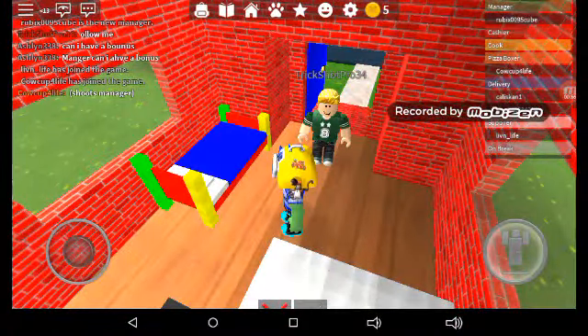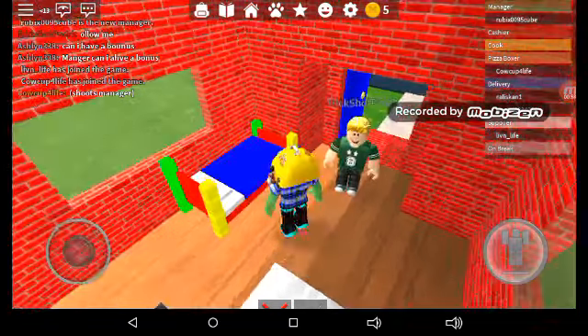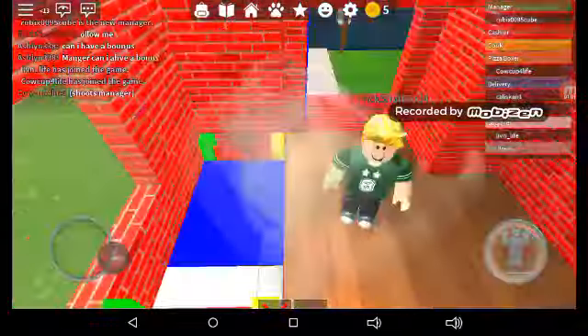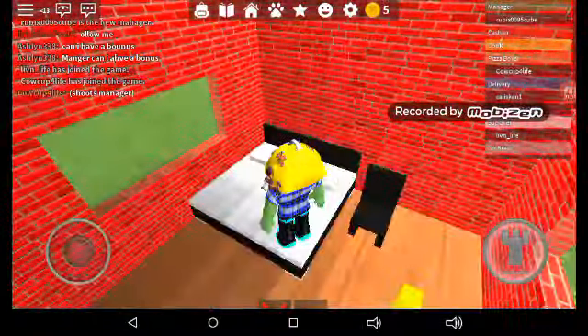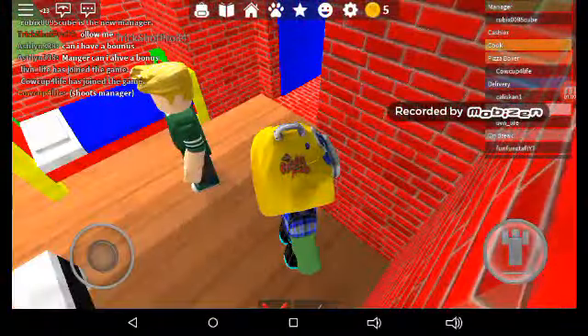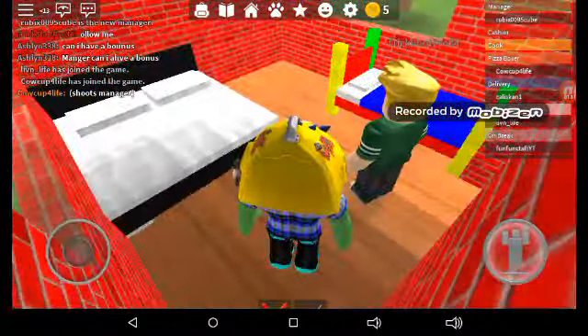So this is his house. He has that little toddler bed right here, and then he has a big master bed right here and a chair. So this is what he has in his house — it's pretty cool.